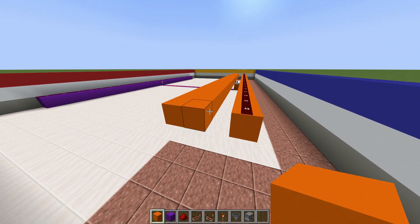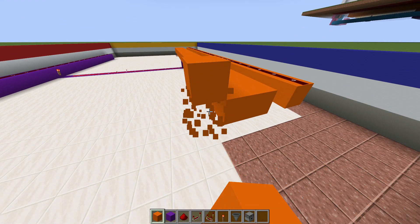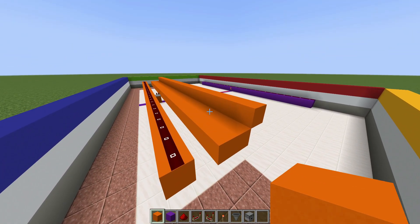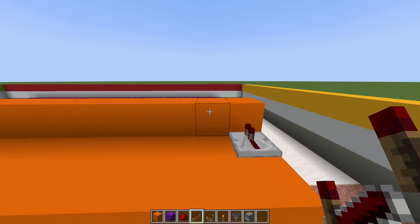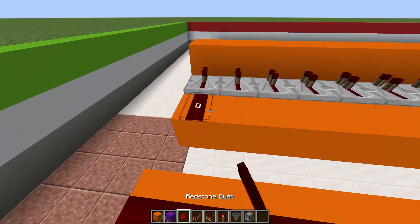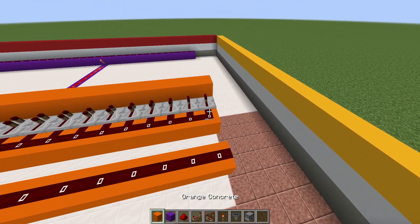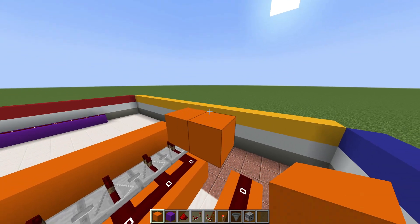Go to the front, add a block there and one on top, delete the one underneath just to get that angle, and extend this right across. Add repeaters going forward and do that right across — a lot of this is extremely repetitive. Then add some redstone dust behind. It doesn't have to be this big; I'm showing the maximum size but you can always make this smaller with the same exact pattern.